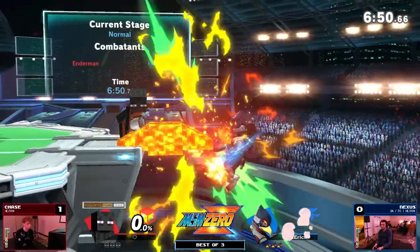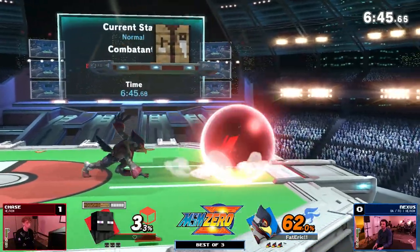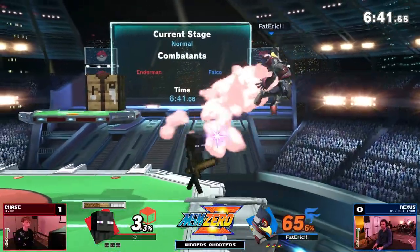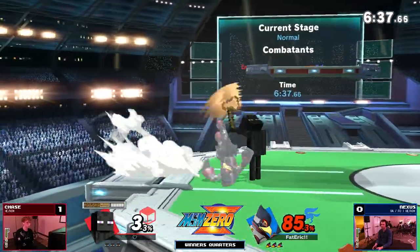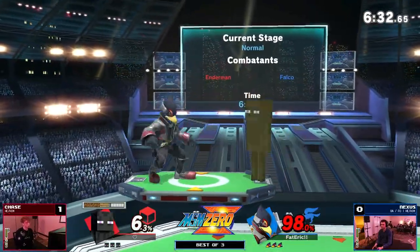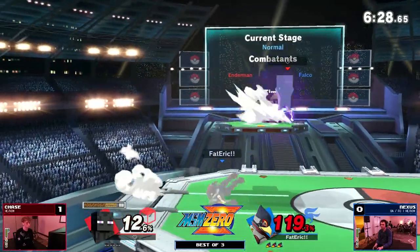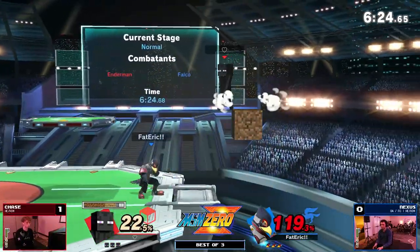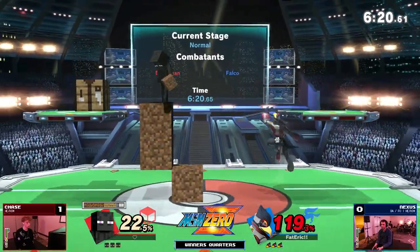These down tilts are going to hurt — this is probably a zero to death. That was such a scary position for Nexus to be in. Chase is looking warmed up right now — this is looking like he remembered how to play the character. Drives for up air two and up air three, not going to find it, but a great read. Nexus gets a second breath of life — definitely a couple of times he probably should have lost that stock. The rage Falco could be putting in some work here.